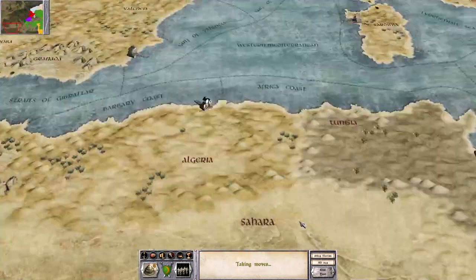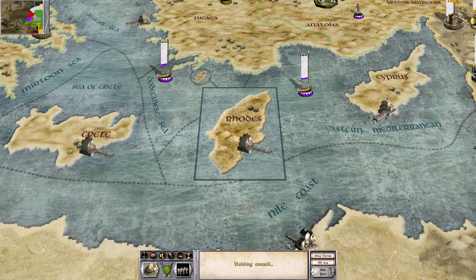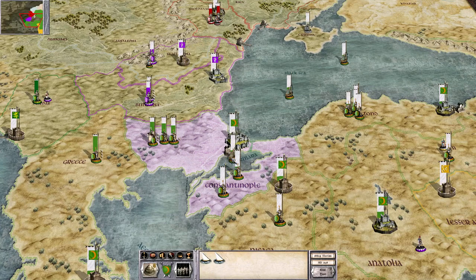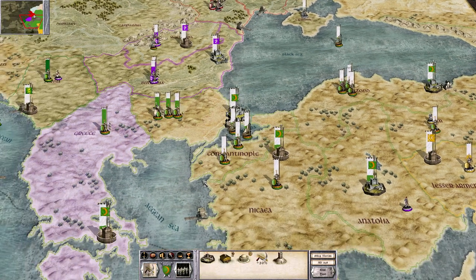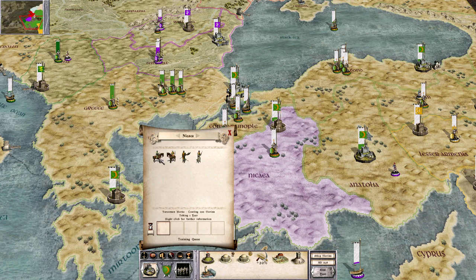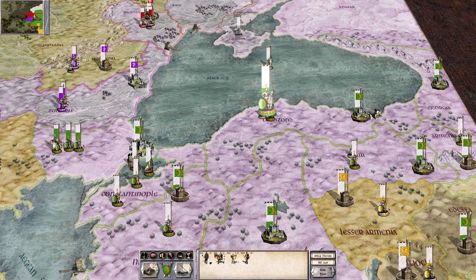For a second I was feeling pretty confident going into Bulgaria, but I'd rather be sure than risk getting counter-attacked in a very valuable province. We've got the Black Sea under control. Can't move two provinces in a turn — we're out of time. Still more ships to train and units to produce. Should be good for now.